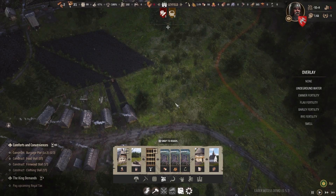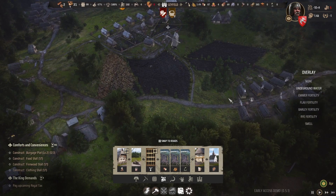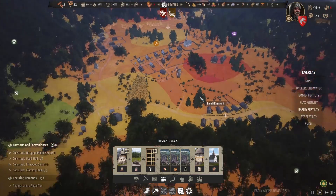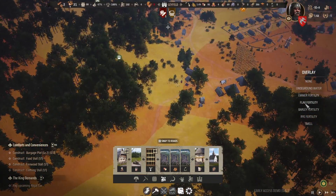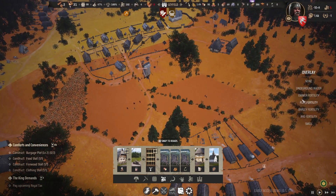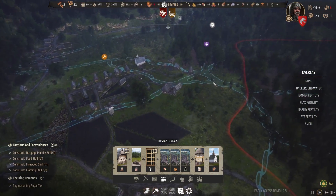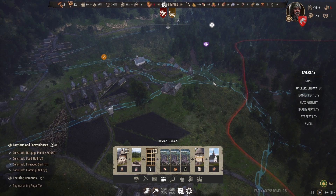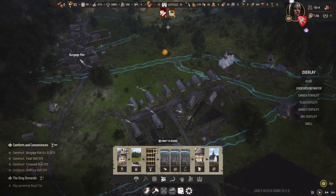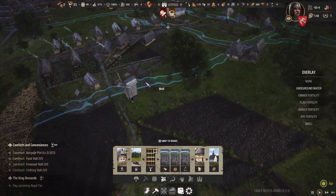There's rye, barley, and emmer available in the game. Rye is very hardy and would grow perfectly in this valley. Barley wouldn't grow as well except in certain areas. Flax isn't great here either, but we can always increase fertility through years of fallow and then harvesting. There's also underground water shown on the map, though it doesn't seem to affect crop fertility — it mainly indicates where you can build wells, which dictates how close you can build your town to certain areas.